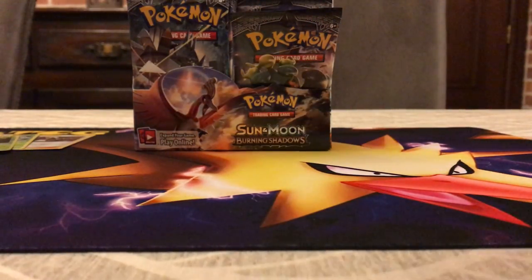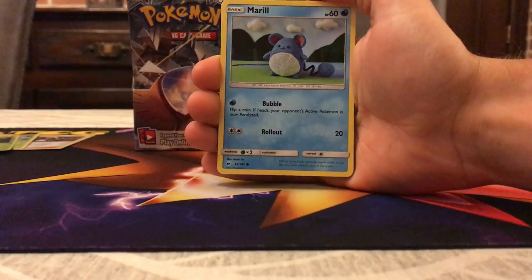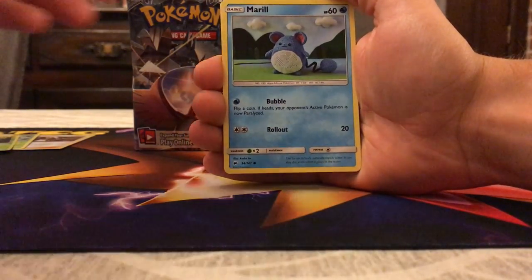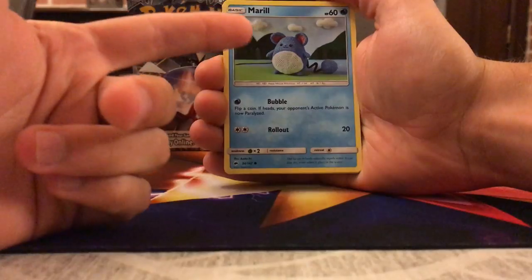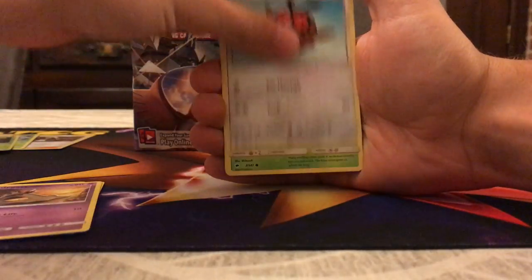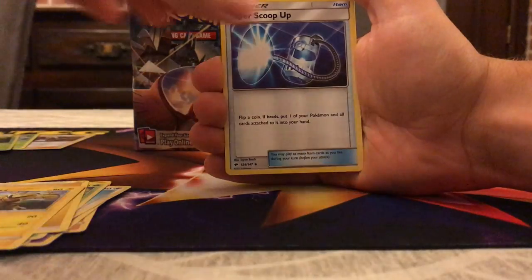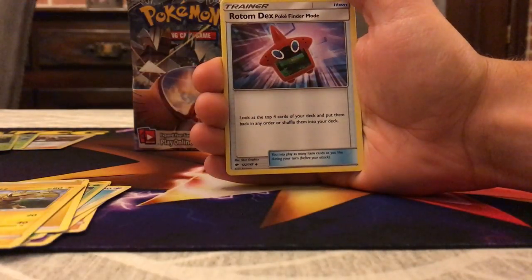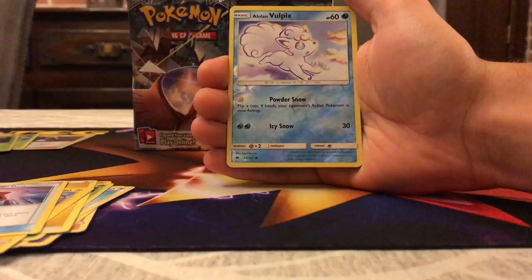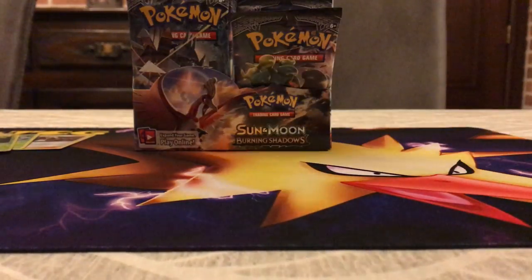It's been a while since I opened packs on the channel because I already got everything I wanted from Guardians Rising, so I waited until Burning Shadows came out. Mareanie with that really interesting pattern that looks like Woolly Yoshi, Rhyhorn, Sandygast, Hoothoot, Tangela, Lightning Energy, Electabuzz, Super Scoop Up — has been reprinted, awesome! We have Rotom Dex, Alolan Vulpix Reverse — always nice — and Vileplume, also playable with that Rule of Evil attack.